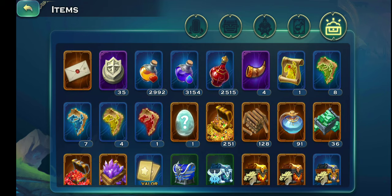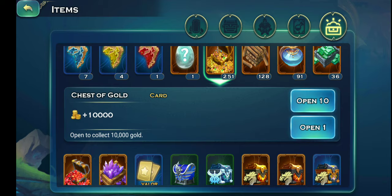The next place where you can get the most gold is through these cards. Try to save up as many cards as possible. I have 250 of this card type, which equals 2.5 million gold because each card gives 10,000 gold. This is the quickest and easiest way to boost your points in the gold rush event. We'll open all 250 right now to get that 2.5 million gold.